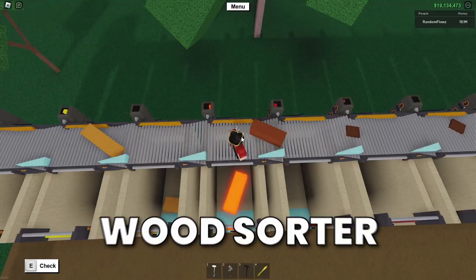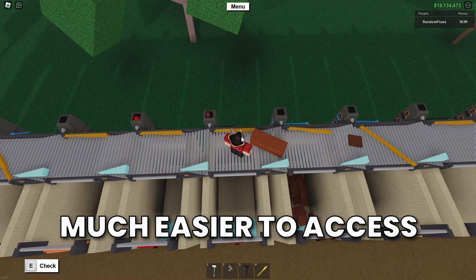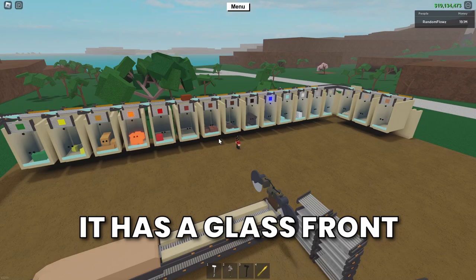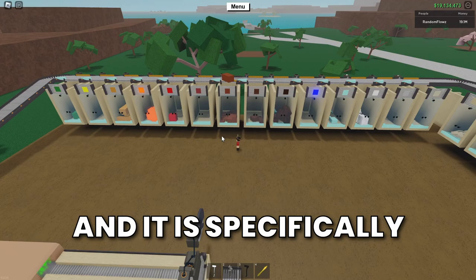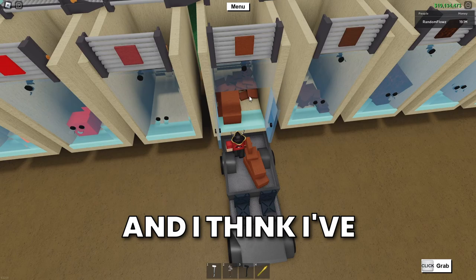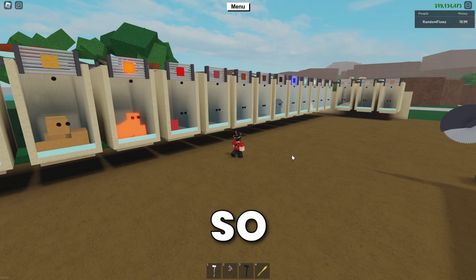This is an automatic wood sorter that takes any type of wood and automatically organizes it into storage containers for you, making all of your wood much easier to access and making your base look much cleaner. It has a glass front so you can see how much wood you have in each container, and it is specifically designed to be great for loading your truck up with desired wood so that you can take it wherever you need. I've been working on this design for a while now, and I think I've come up with something that is going to be super helpful. This is by far the most requested video on my channel for years, so without further ado, let's get straight into how you can build one of these for yourself.